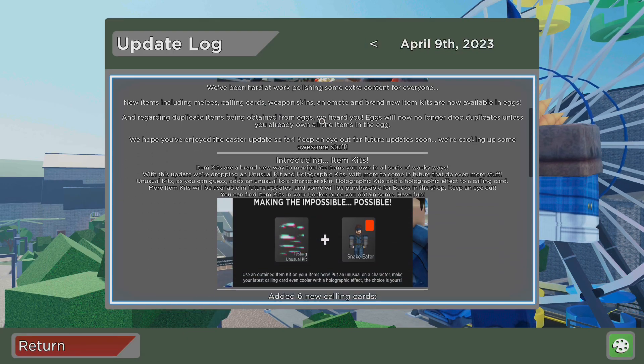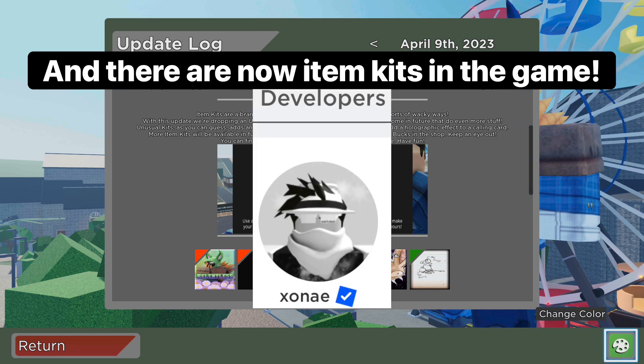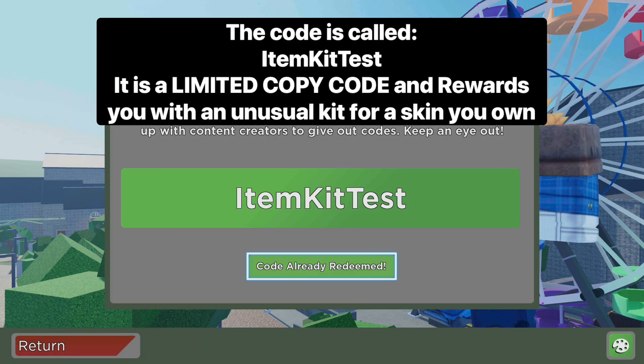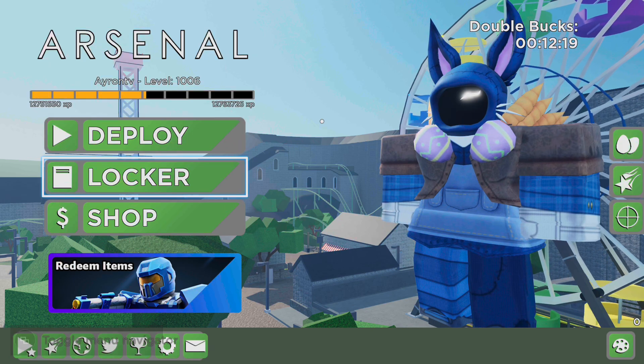The Arsenal Easter Event Part 2 just came out right now, and there's a new feature called Item Kits. Zony just released a limited copy code for the Item Kits — the limited copy code is called Item Kit Test, and it gives you an Unusual Kit for a skin that you own to combine with.